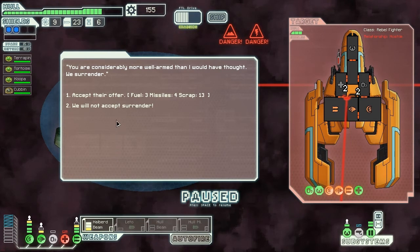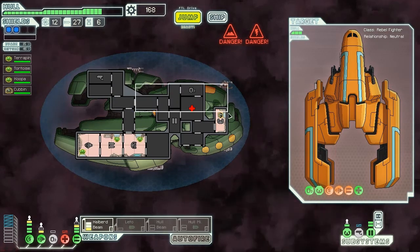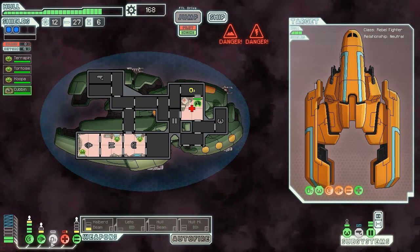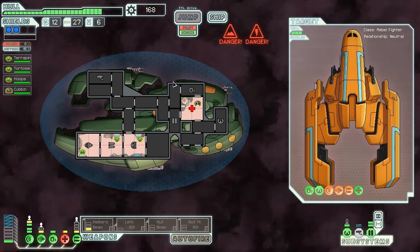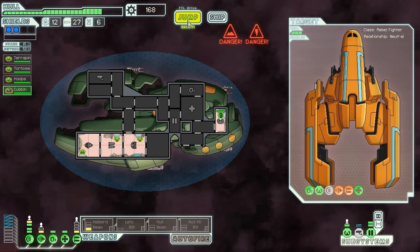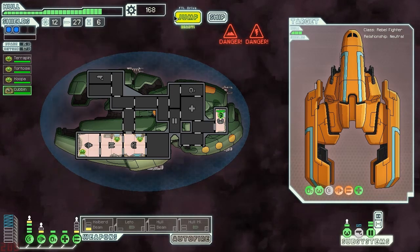Let's see — Fuel, Missiles, and Scrap. I'm going to accept their offer just because we're in an Ion Storm. Kind of want to make sure that my people have oxygen; don't want anyone to die from that. Plus we did get quite a bunch of fuel and missiles, which are worth their weight in Scrap.